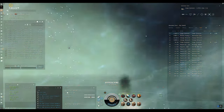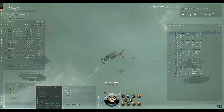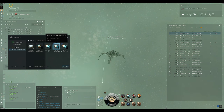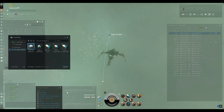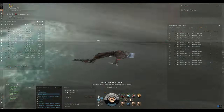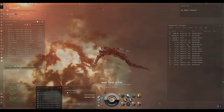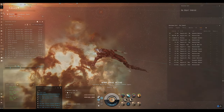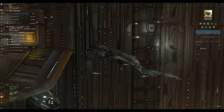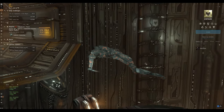If you get chased off a site and feel the need to dock up, don't go back out in two or three minutes when the same guys are still in local and their ships are on your D-scan - they're waiting for you and you will lose your ship. We've already had the pop-up notification that this site won't escalate further. Let's see what loot we've got: over 70 million in prop mods! We've got a Coreli A-Type 1MN afterburner and a Coreli A-Type 5MN micro warp drive, worth about 35 million each.